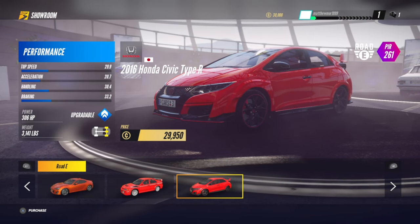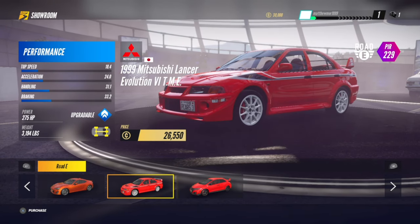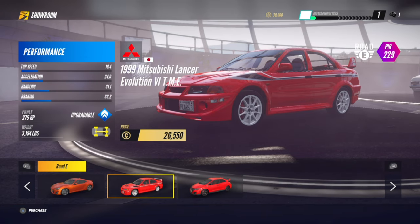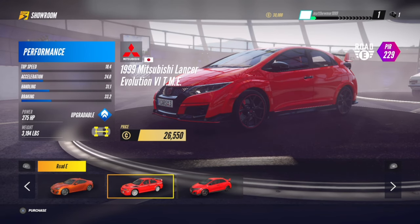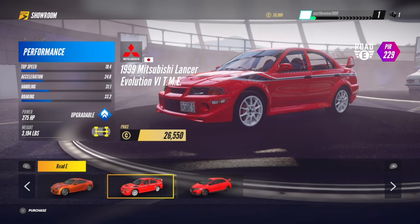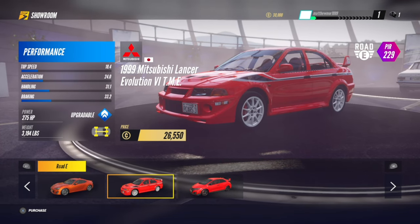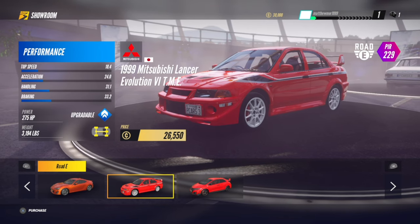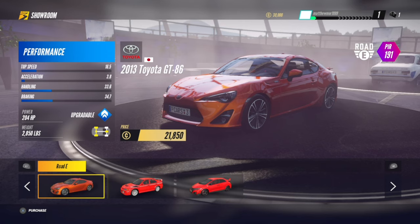For the Mitsubishi, it's light in the middle for both of these cars on the upgrade bar, and it's a four-wheel drive where the Civic is a front-wheel drive. So on the Mitsubishi you could slightly upgrade it to get it maxed out, and you've got more choices of upgrades.